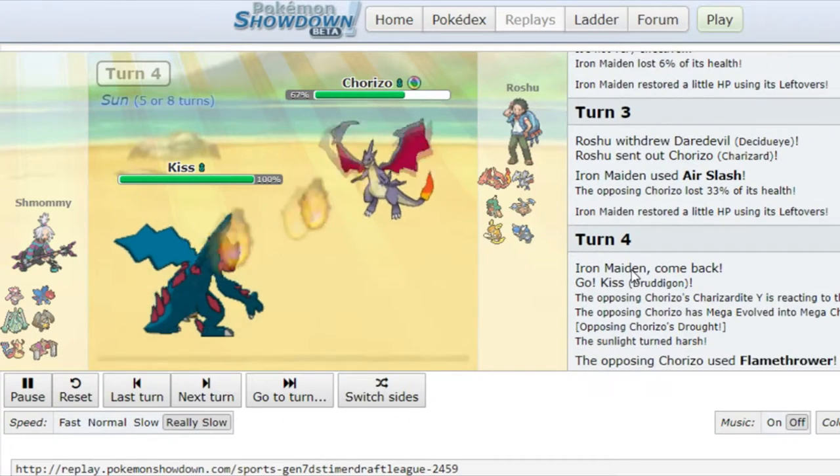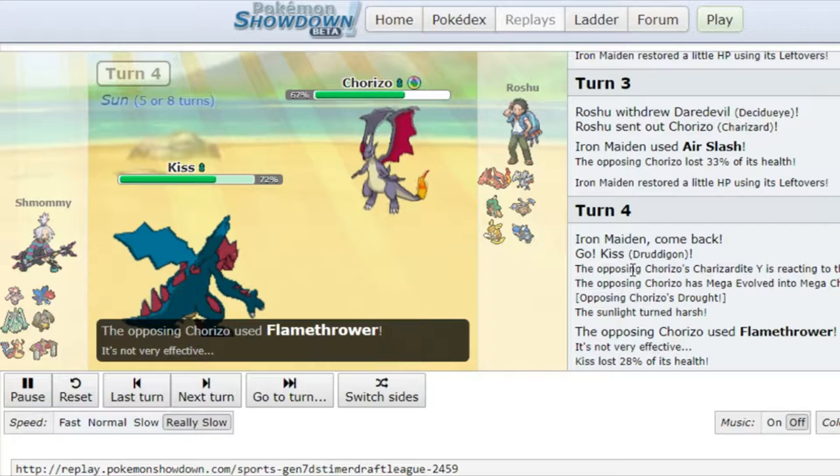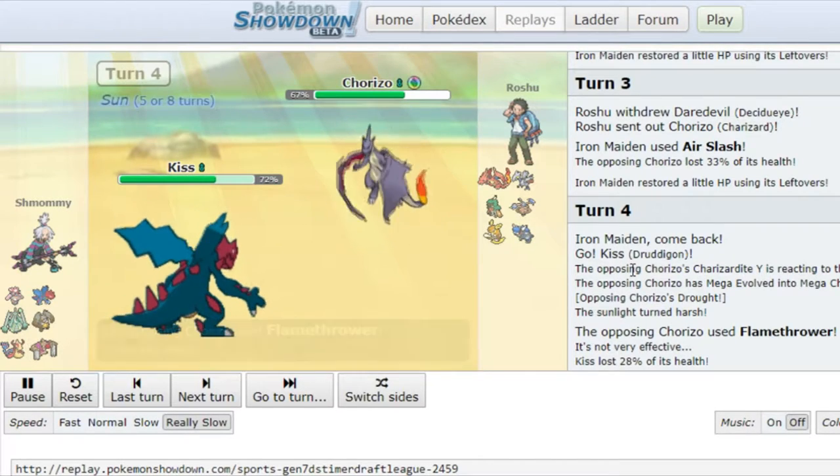I switch in Kiss because that's my best switch in. He goes for the Flink Tower. As you see, 28 damage. It's still a lot, but like it's resisted, I guess.